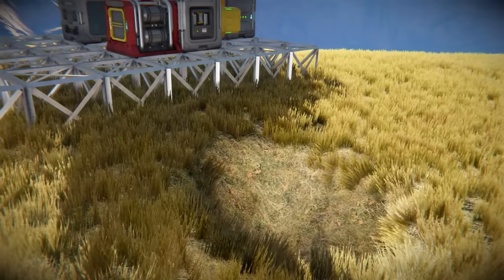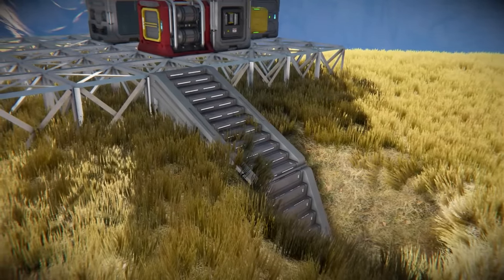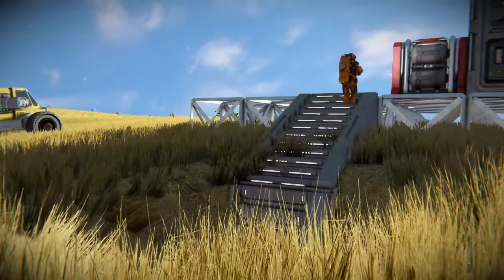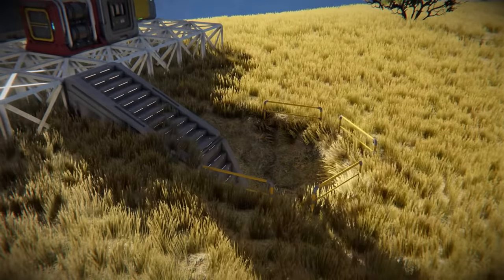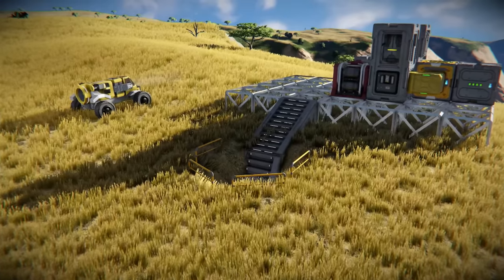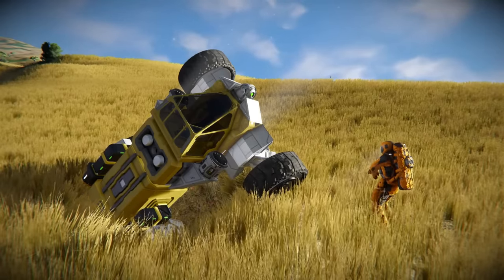We'll start off by adding a stair or ladder system down into the shaft. Should the player's jetpack run out or a restrictor mod be in place, engineers will be able to easily navigate the mines. Next, we will add external railings around the opening of the mine. This will hopefully prevent rovers or players from straying into them — trust me, getting your rover stuck in the mine entrance is no fun.